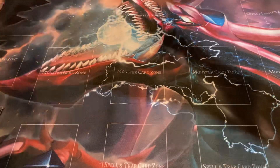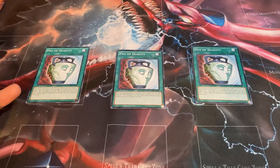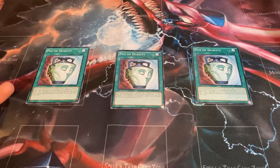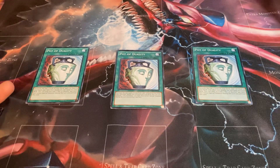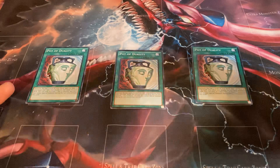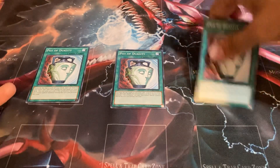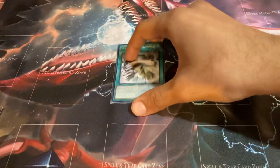For some additional draw power I like Pot of Duality. You could use Prosperity or Extravagance if you please, but I'm not running an extra deck, so that's why I decided to go for Duality. If you do run an extra deck you could go for either of those two. Excavate the top three cards of your deck, add one of them to your hand, then shuffle the rest back. You can only activate one per turn and you cannot special summon the turn you activate this card — but we're not going to be special summoning most of the time anyway, we're tribute summoning.